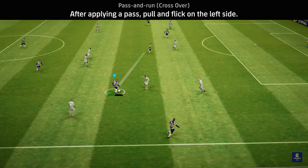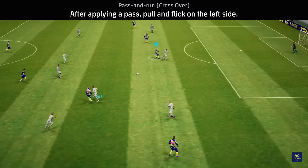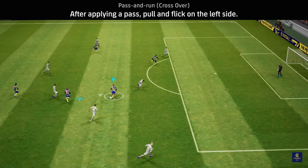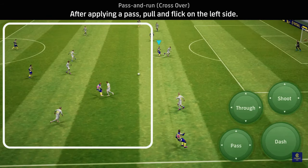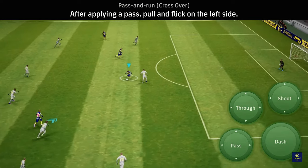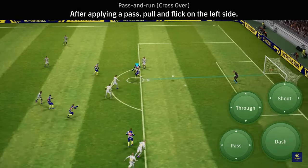Refer to the official tutorials from Konami — this is how they explain it: after applying a pass, pull and flick on the left side. You're watching the touch and flick controls that were advanced controls last season. The same applies with buttons — if you have a joystick you're swiping the joystick; if you have no joystick you're swiping just on the left side of the screen.